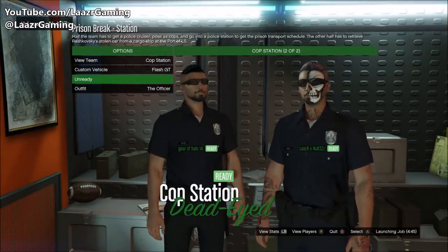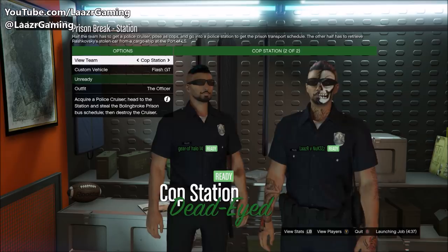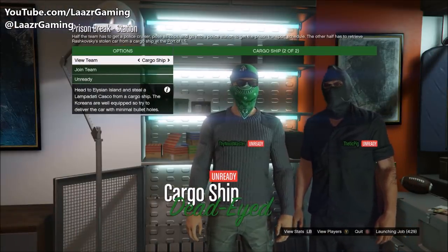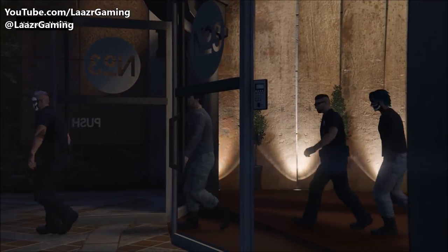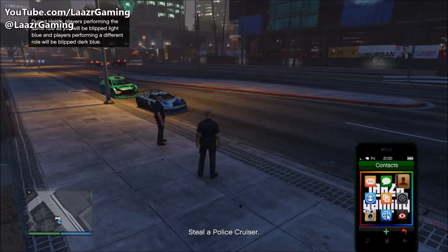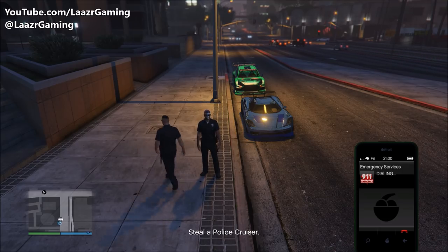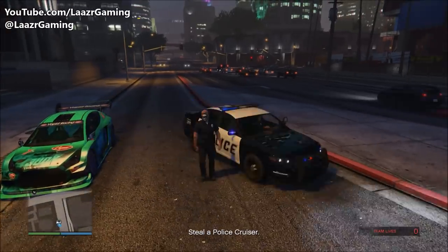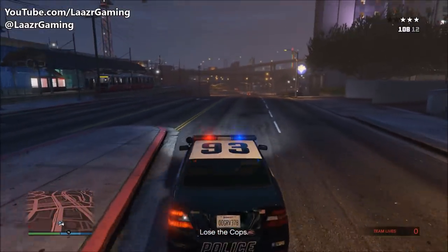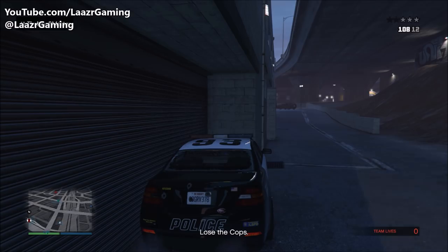The third setup is called Station and is slightly more difficult. It splits into two teams: Cop Station and Cargo Ship. The Cop Station team dresses as police officers and needs to grab a police cruiser to steal files from the police station. Instead of driving in head-first and getting five stars, do what I do: pull up your phone, call 911, request the police, wait about 30 seconds, and the police cruiser will come straight to you. Jack it, drive down an alleyway, lose the cops, and continue the mission.